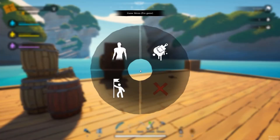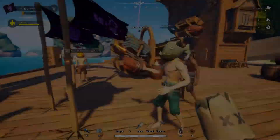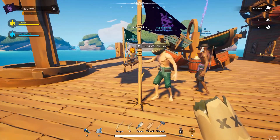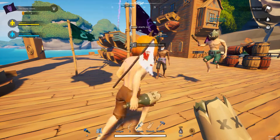When holding the F button, you will see a menu with the option to leave the crew if you're not the party leader. You also have the ability to place a crew flag. Others can join your crew by pressing the E button near your flag.